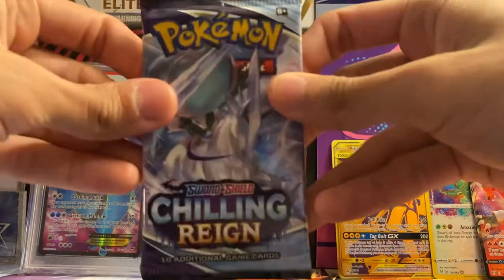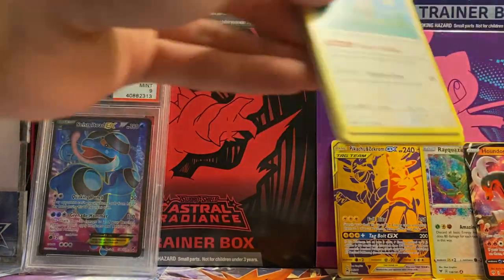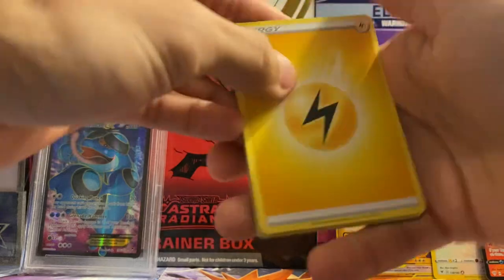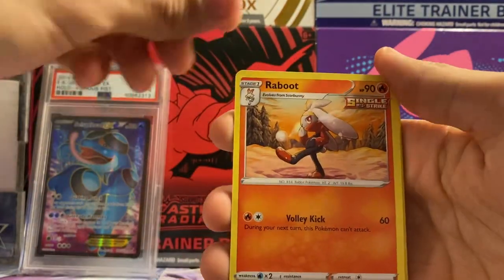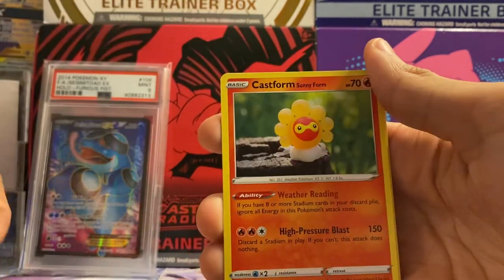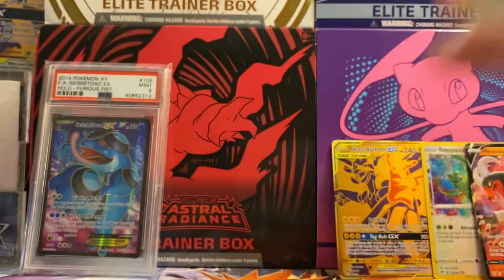On to the second Chilling Reign pack. Out this pack we got energy, Lucky Energy, Porygon2, Prism Boots, Castform, Qwilfish, Ralts, Heracross, Castform, Golett reverse, and an Aggron non-holo rare.